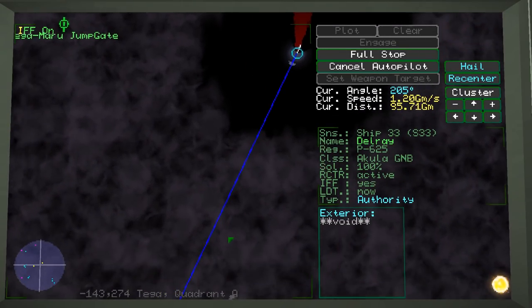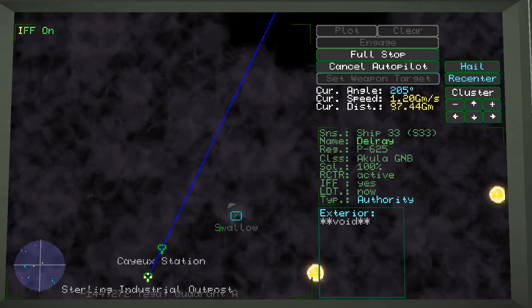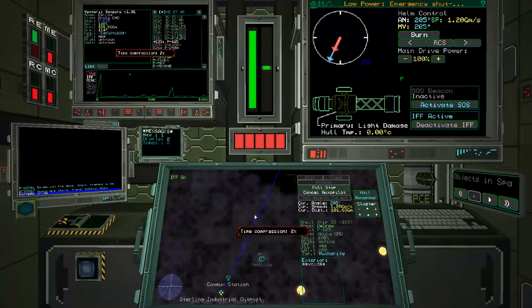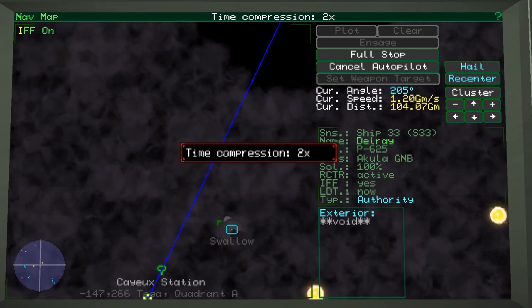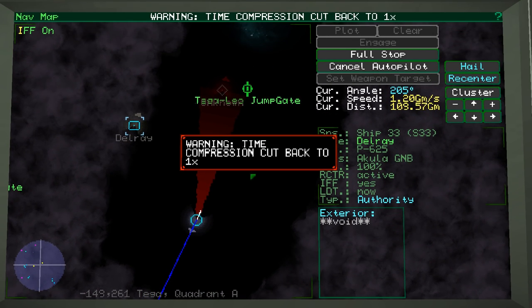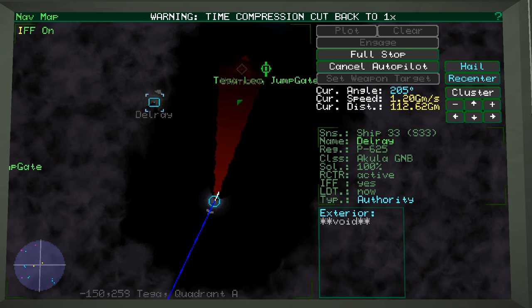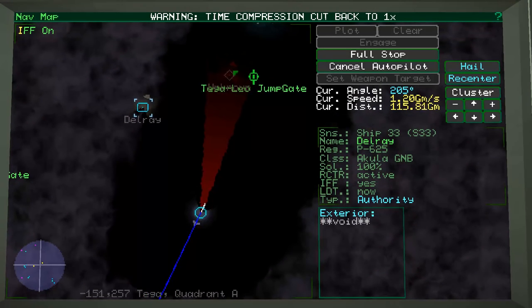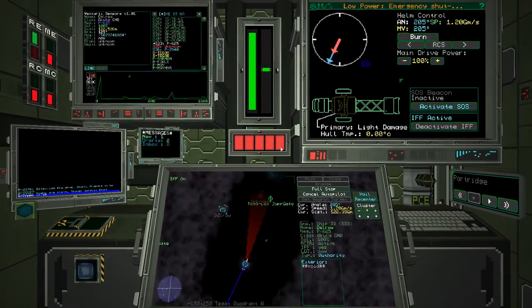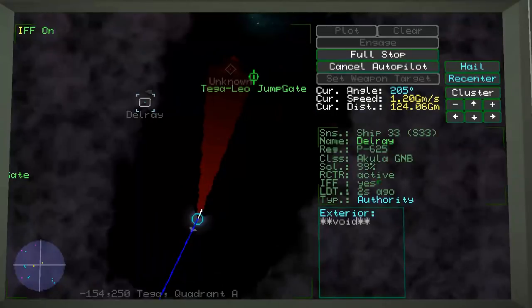You can do some time compression — up to four times speed — but it cuts back to normal because of a possible threat nearby. You can see my stealth rating is garbage because I've got my IFF on.